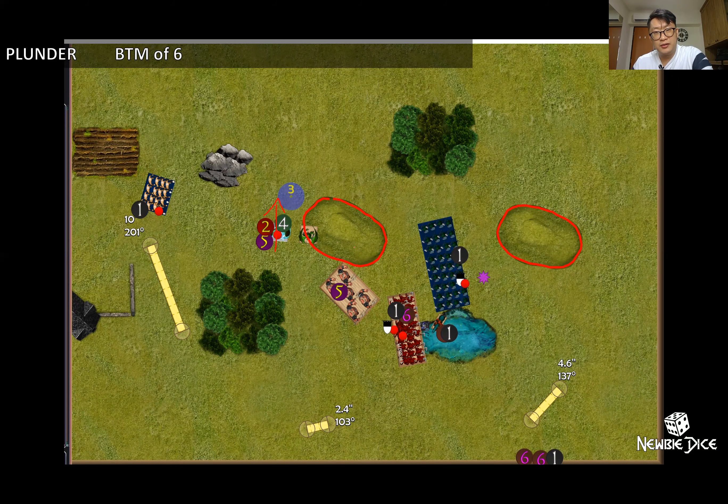He holds three tokens with one being worth two points, for a total of four. I hold two tokens — one being the two-point token — for a total of three. So it's four versus three, quite a tight game with quite a lot of mistakes made.